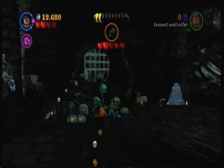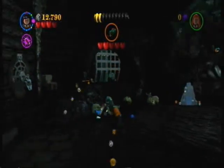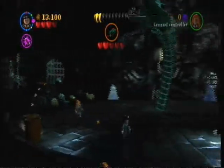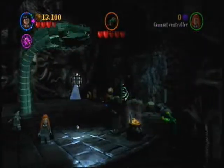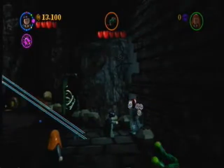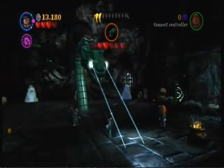So we're going to want to flip that open and then hit that guy with a spell, and then we get another potion ingredient. We have to do this for the other one over there to the right — the very first one we missed. Flip that open.